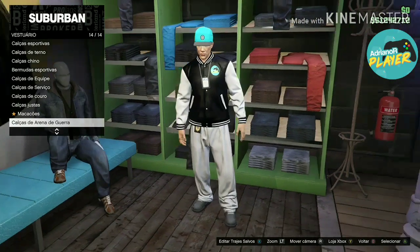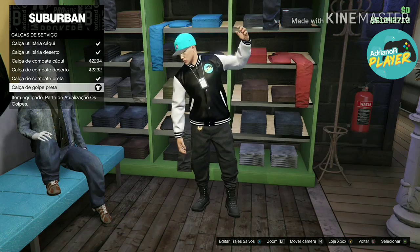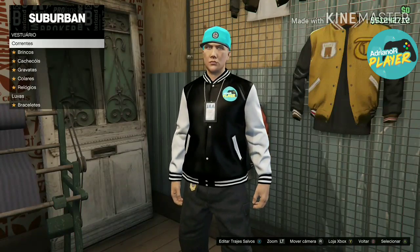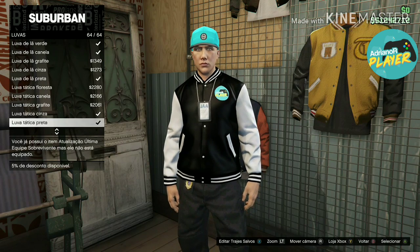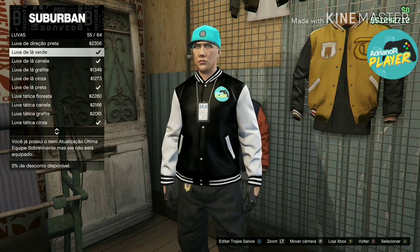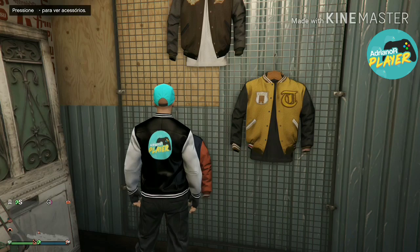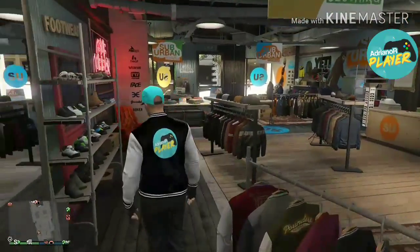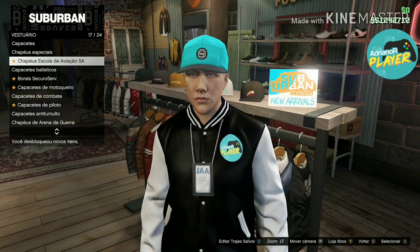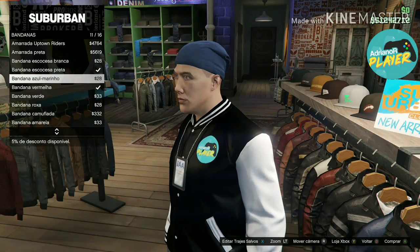So, guys, if you are from my command, you can use this exclusive official crew outfit. Calças pretas de serviço — black service pants. Escolha a preta. Pessoal, estou vindo aqui em luvas agora, pegando luva de lã preta. O link do comando estará na descrição do vídeo — é um comando de PS4 e Xbox One, o mesmo comando, podem acessar o link e entrar.